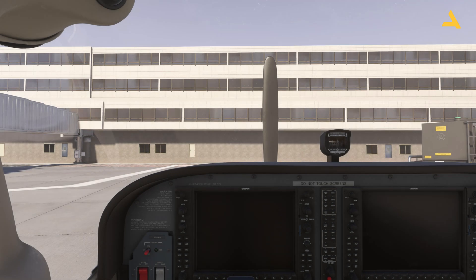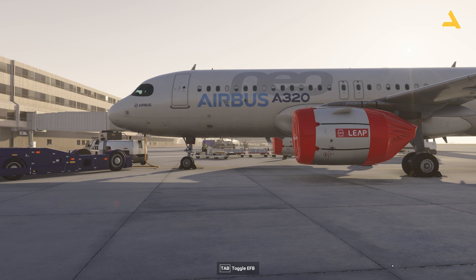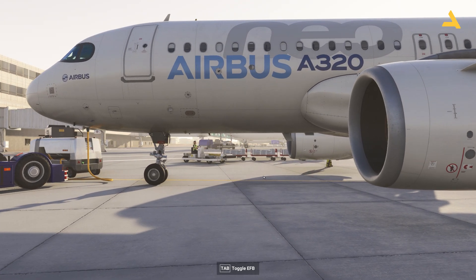Now I will show you how to get inside the cockpit of big planes — let's say the Airbus A320neo by Inibuilds. Here I am with the Airbus A320neo by Inibuilds. Let's first get the covers off by clicking them, and you can remove the chocks. Let's go to the other side of the plane.